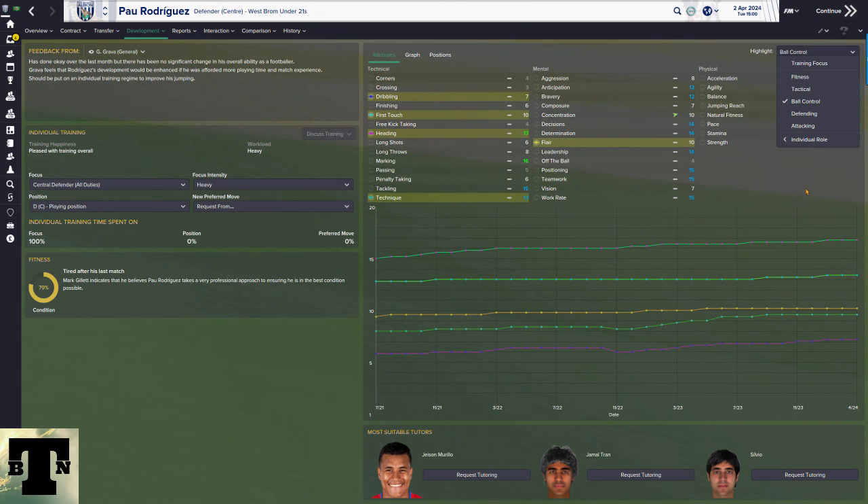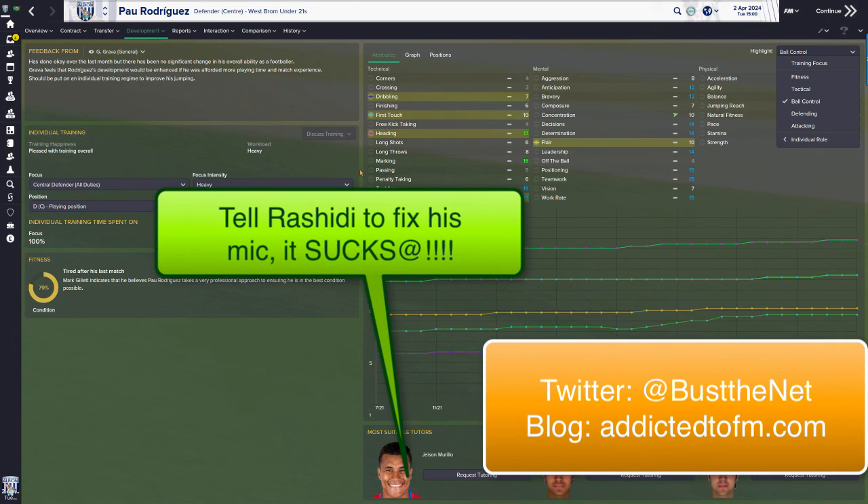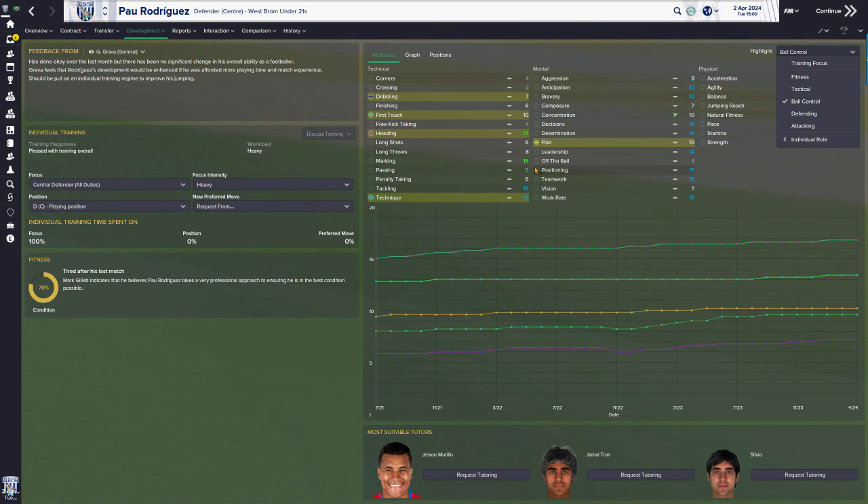If you want to be completely lazy, set balance to average and individual focus to light. Your players may not develop ideally, but ultimately the individual training workload has to be heavy — if it's not, you're not optimizing training. So you have three approaches: the 'I don't give a damn' approach, the balanced approach, and the focused approach. That rounds up training for now — I hope you've enjoyed the show. Drop me a note on Twitter or at my website, and I'll catch you guys again soon.